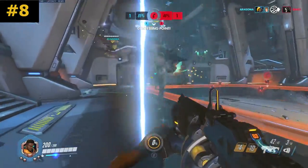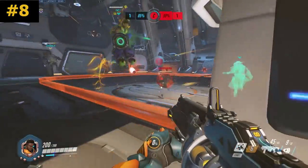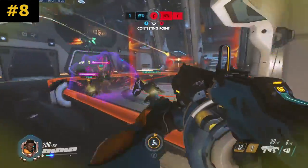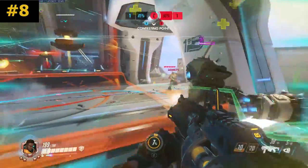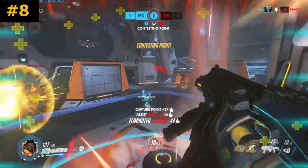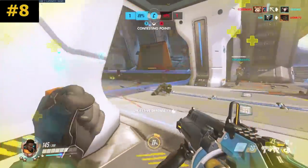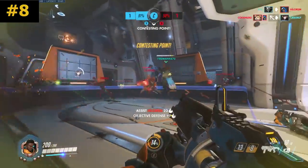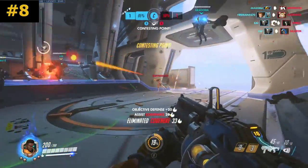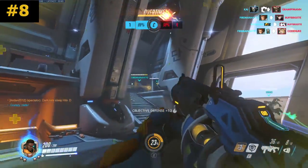Next I want to talk about communicating your ultimate. Here's an example of Shofar kind of making this mistake — he wants his team to push up, but he puts the ultimate down and you can see the rest of his team just want to use it to get as much damage out of it as possible. Running GOATS, they can't really do that, and ultimately the enemy team just disengaged, meaning the ultimate did absolutely nothing. You could dictate what your team does by using your abilities and ultimates at the right time, but if you don't get any effective use out of them, that is completely on you.